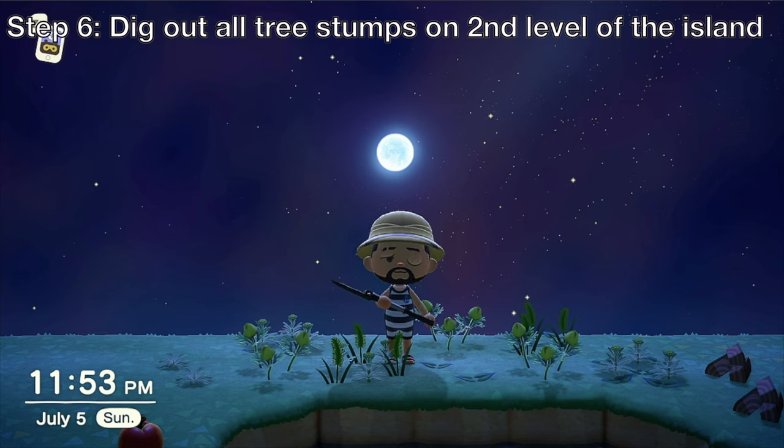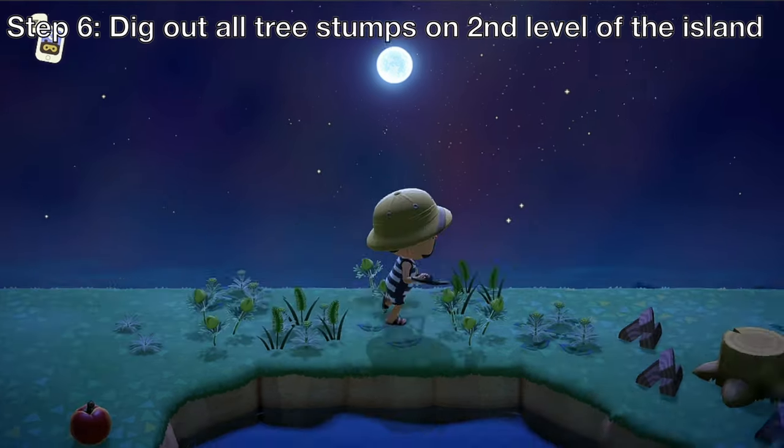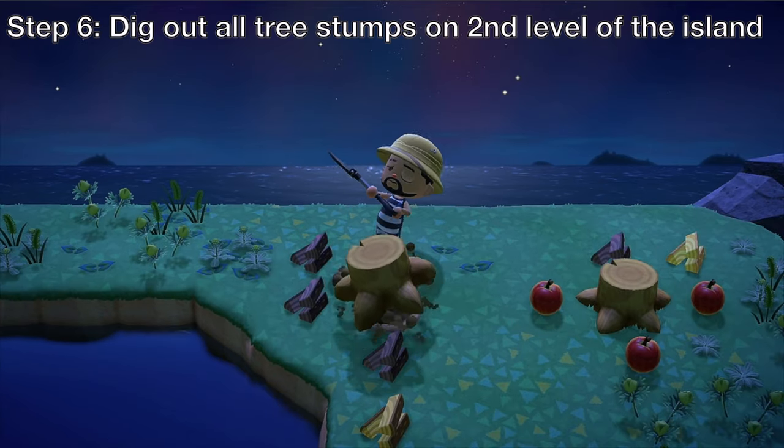Dig out all the tree stumps on the second level of the island. You don't really have to dig out the rest on the first level, but if you want to, go ahead. In my experience though, doing so won't really give you any quicker spawn rates for the rare beetles, so just focus on the ones on the second level.